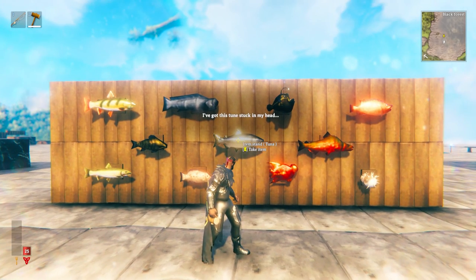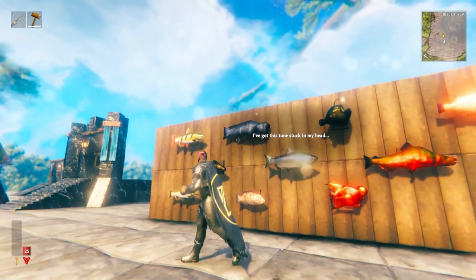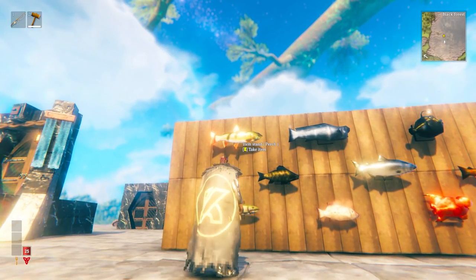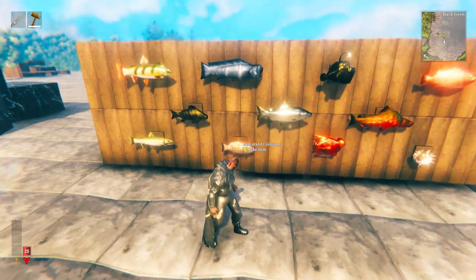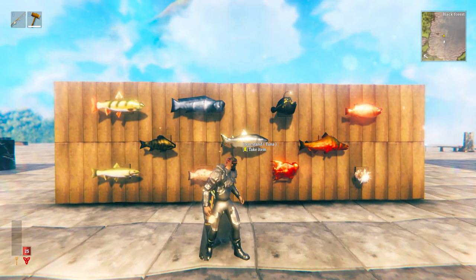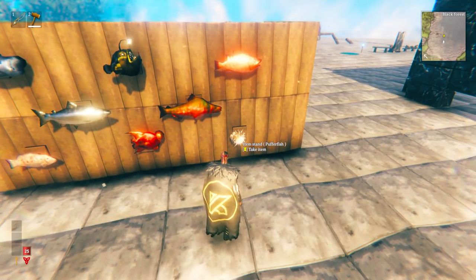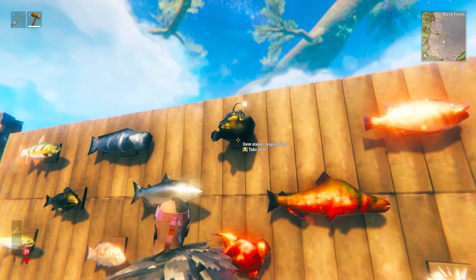You see the tuna here — it says "I've got this tune stuck in my head." Sometimes I think these fish say things in the same way that boss trophies, when you hang them up, will also say things. Looking at the different types: you have a perch, a giant herring, a pike, the groper, the troll fish, the tuna, the angler fish — personally my favorite — magma fish, the northern salmon, coral cod, and the puffer fish, which is my second favorite. The angler fish with his little light in front of him is pretty awesome.